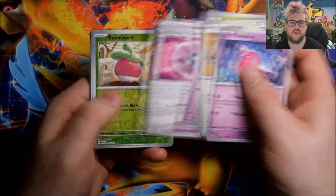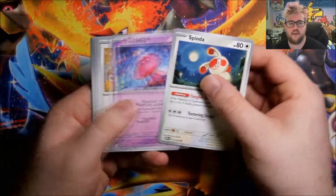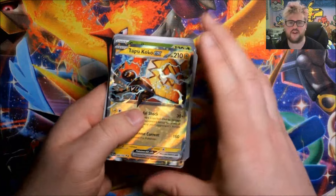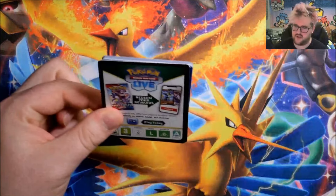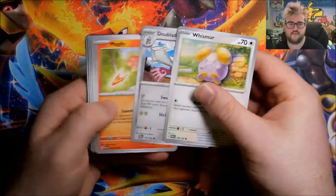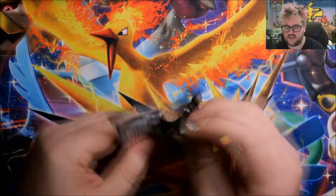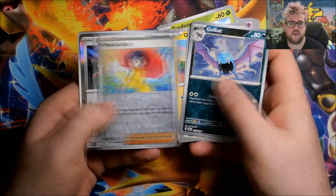The set's been out for a little while, just haven't opened any of it yet. Reverse Trubbish, reverse Wochien, Foil Aegislash. Reverse Bounsweet, reverse Feebas, Foil Iron Moth. Reverse Earthen Vessel, reverse Crustle, and a Tapu Koko EX - first hit out of this ETB. Still would hope for a big hit or two, like at the very least a couple of Full Arts, out of 40 total packs. Reverse Thievel, reverse Blitzle, Foil Ting-Lu. Illustration Rare Crustle - we'll take that. And a Foil Chien-Pao. Final pack: reverse Golbat, reverse Parasol Lady, Foil Arboliva.